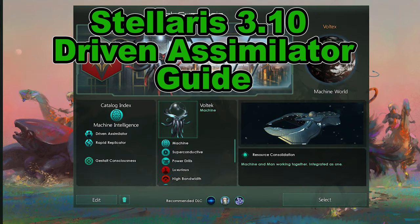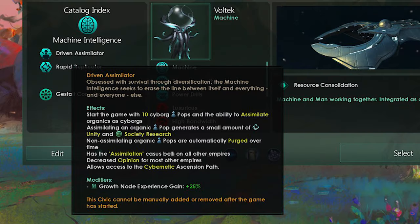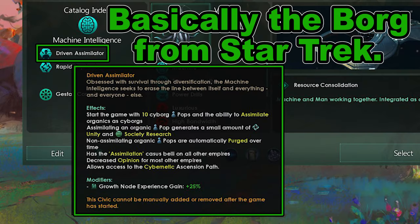Ever thought about what it would be like to play the Borg from Star Trek in Stellaris? Well, there is a build that will let you do just that. This time we will cover the Driven Assimilator and why I think it is perhaps one of the funnest empires to play.